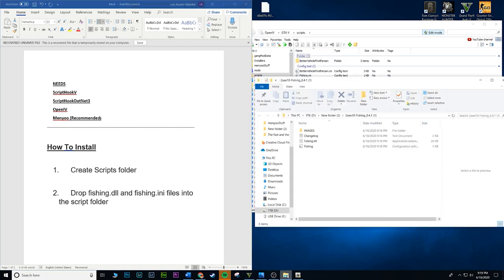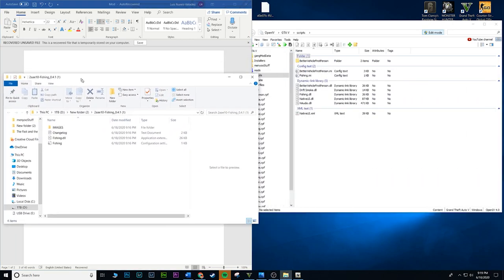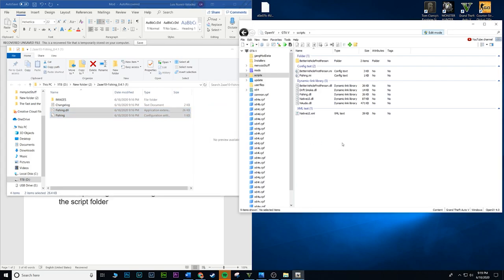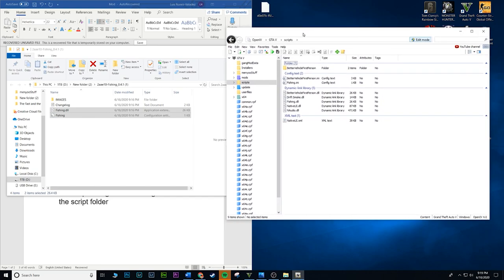Go back to the downloaded mod files. There are four files total but you only want the bottom two: the fishing.dll and the file that just says fishing. Drag and drop those into the scripts folder in OpenIV. That's pretty much it — if you had an empty folder you will now just see those two files inside.